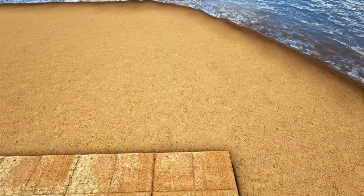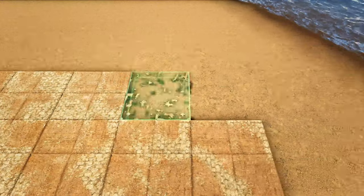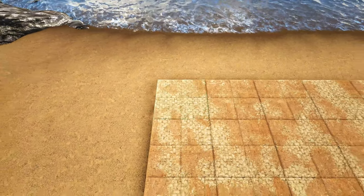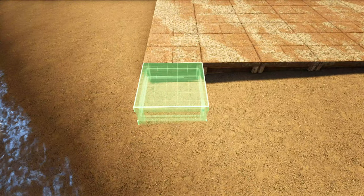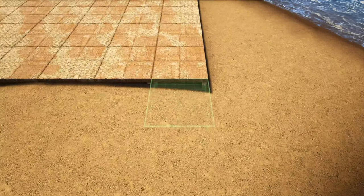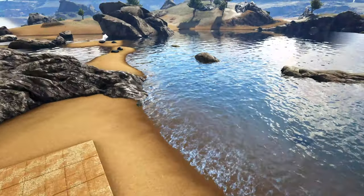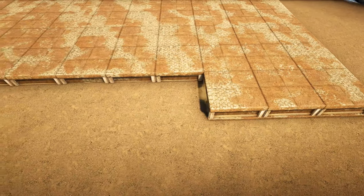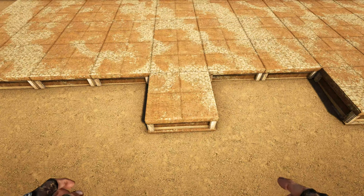Now that we have that, we'll go in behind this and add five more rows of ten adobe foundations. Then we'll come back to the front and, starting on the left corner, place one more adobe foundation in front of the first three. On the right corner, skip the first one and place one here and one here. On the back right corner, place one in front of the first three, skip two spots, and place one more. Then go ahead and switch all of these to block.